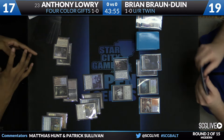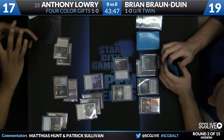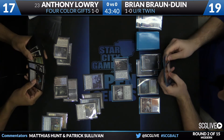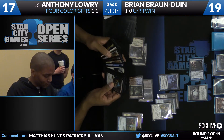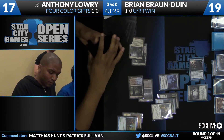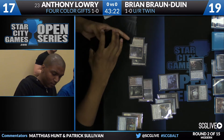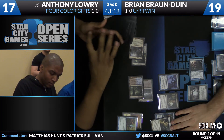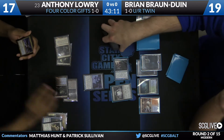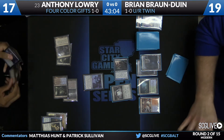Anthony looks like he's going to choose just three cards — Thought Seize, Remand, and Path to Exile. Three is an odd number for Gifts, but it looks like he's only presenting three. Brian will give Anthony the Thought Seize in hand, while Remand and Path to Exile hit the graveyard. Not sure what to make of that, but I'm sure we'll find out in a moment.